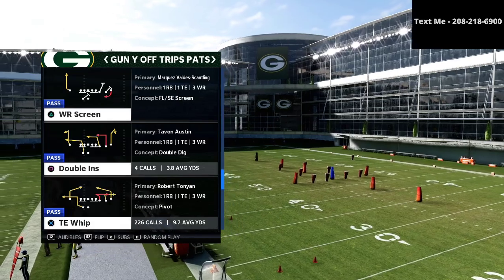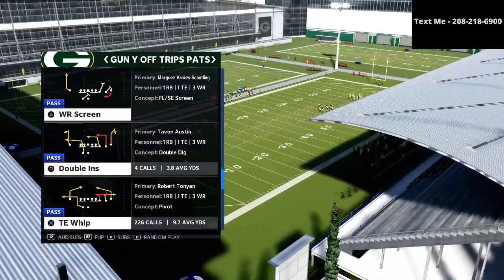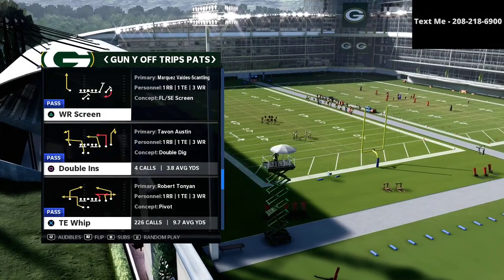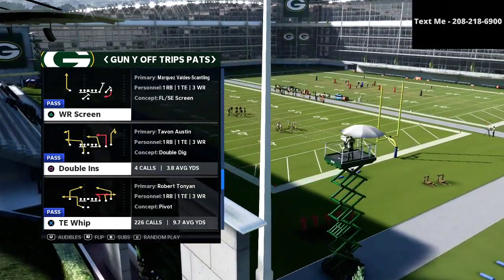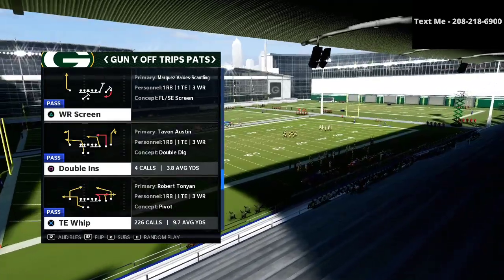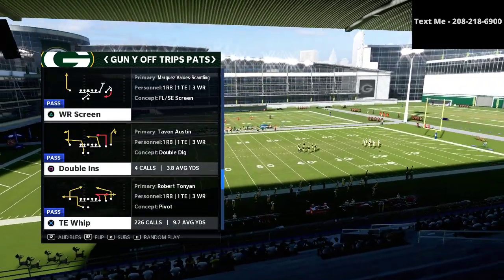The beauty of the U-Trips is this is an offense that really centers around two things: motion snapping, but it also centers around very solid spacing. It's very simple — it's kind of almost like running gun doubles, really. If you think about it, you're kind of running trips, but at the same time you're running doubles because of how much motion you're going to use.